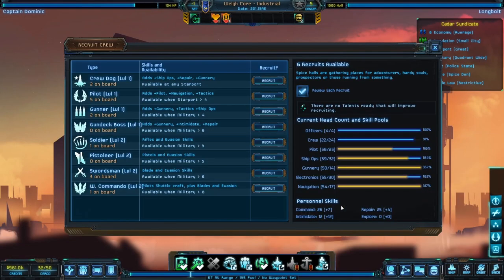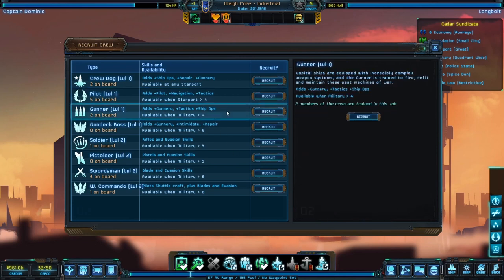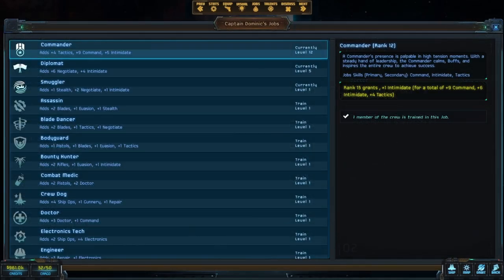First, I need to explain how jobs work in Star Traders. Common jobs like pilots and gunners can be hired from just about any starport. However, specialized jobs like doctors, engineers, and commanders can only be hired from contacts. Any job that grants the command skill is of particular importance — this means commanders, military officers, and zealots.